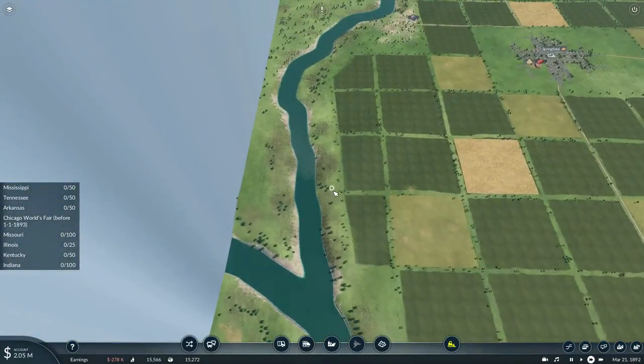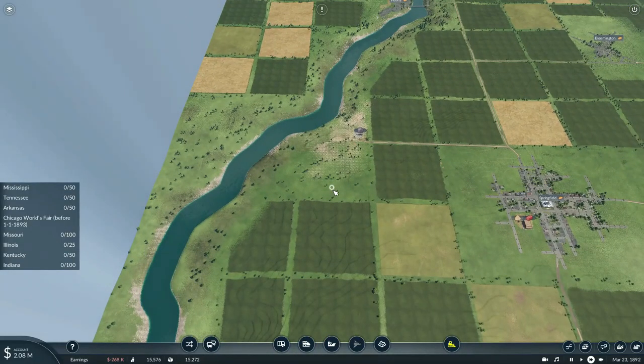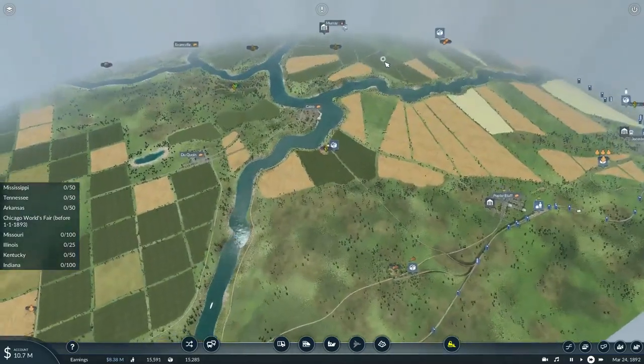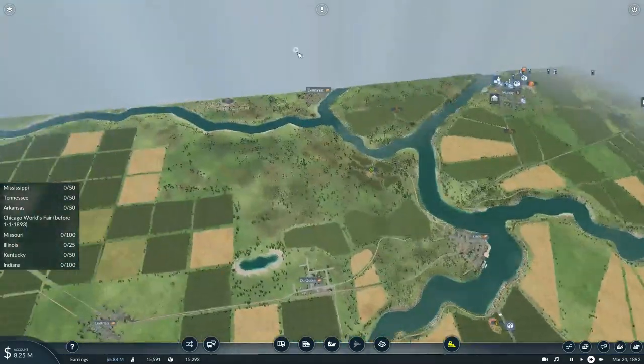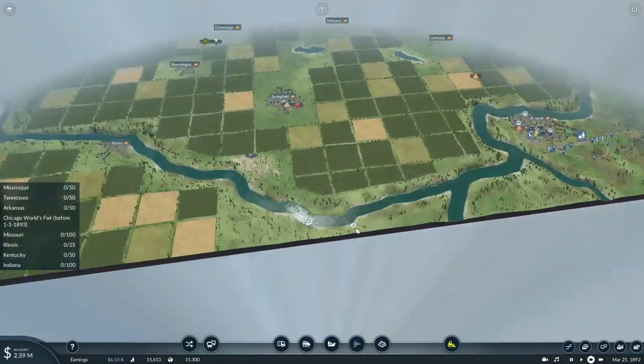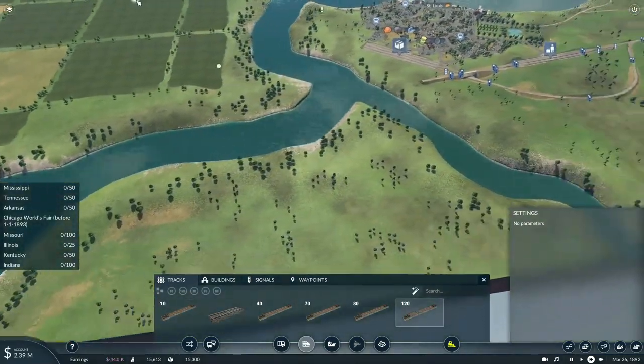With the steel mill in St. Louis within the grasp of our system, we can now start expanding our operations. There is a coal mine in Springfield that produces a hundred units — that could be our next load to transport. But there's also one in Evansville too, so let's basically start expansion anyway.